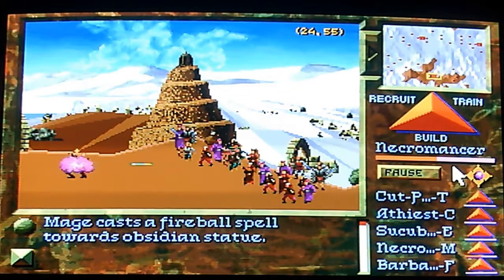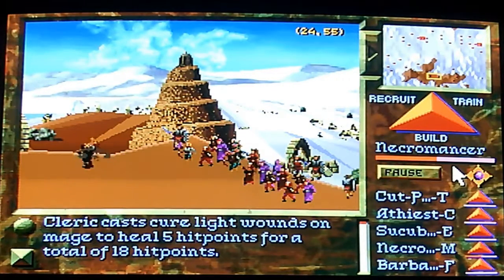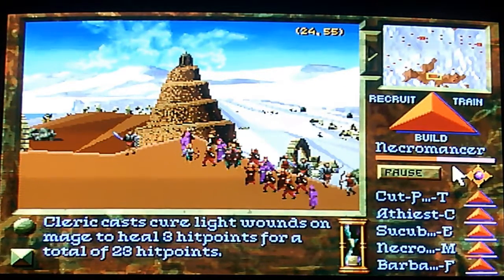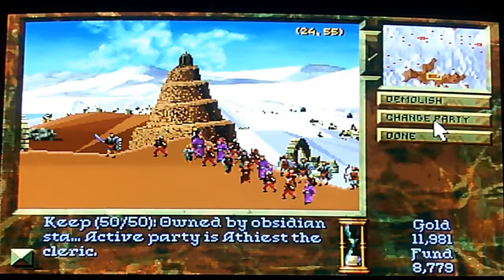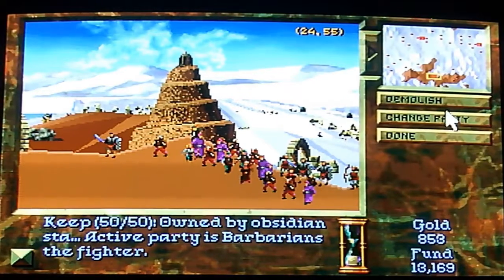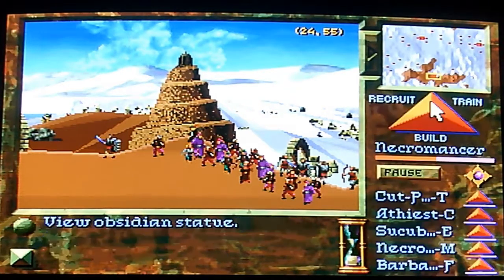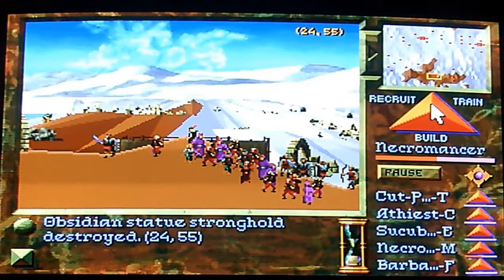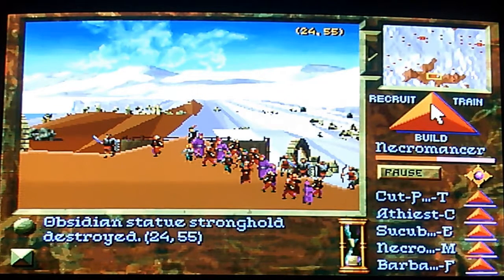Let's just hit him from range. Alright, that bell means we've done it! Now let's choose who can hold all this money before we demolish it. They're full, they need money — demolish it. Well done, another enemy race wiped off the map. No more of those monsters.